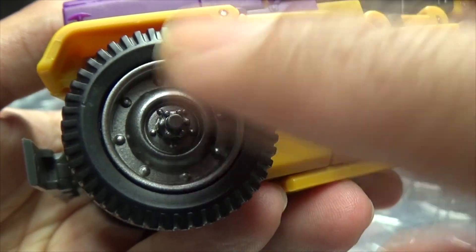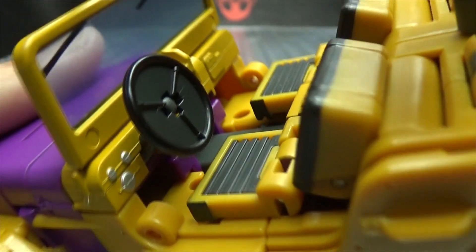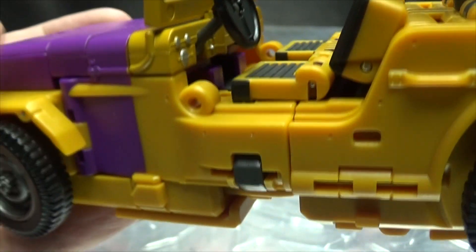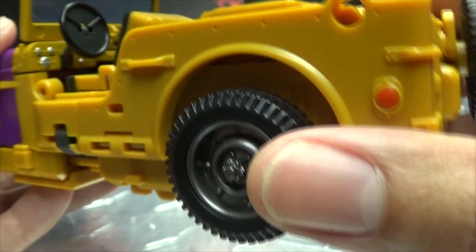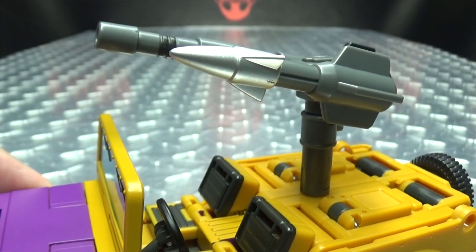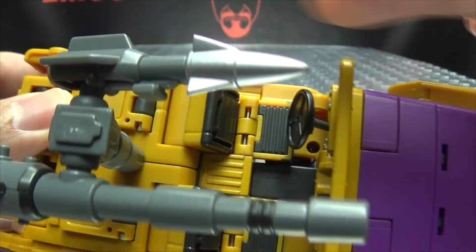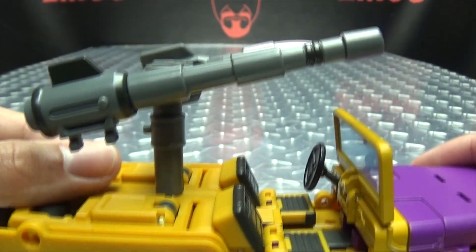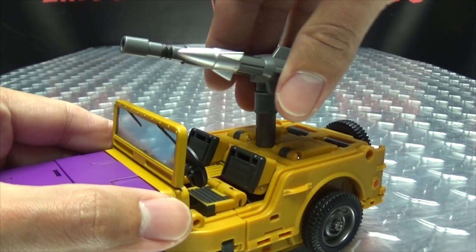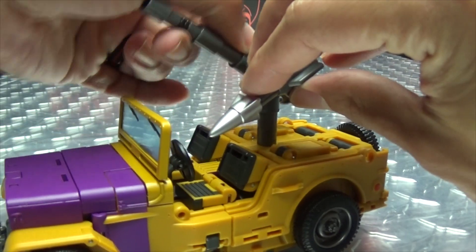You can see the rims done in a gunmetal gray. You got some seats going on in there, got the steering wheel, some dials picked out in silver. There are five wheels — got the spare tire back there. And you do have his weapons right up top: got the missile, got the cannon, with the missile tip done in silver and the cannon with some spots of black. This whole rig can rotate, and you can angle the weapons up and down however you wish.